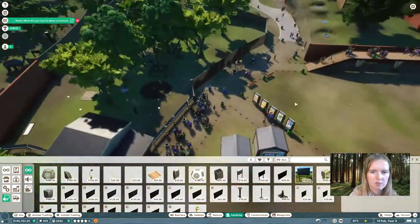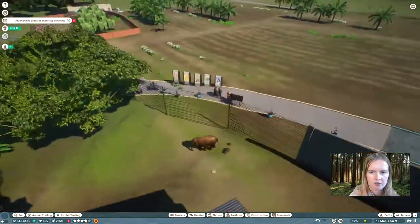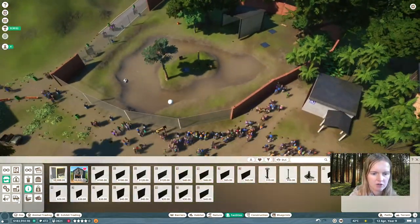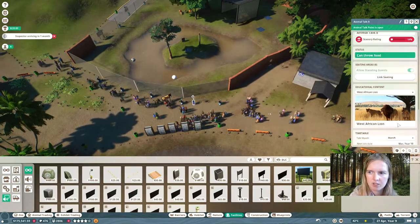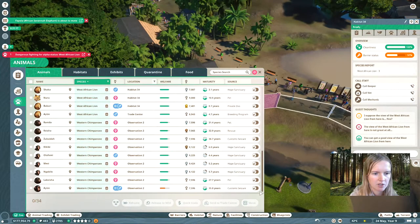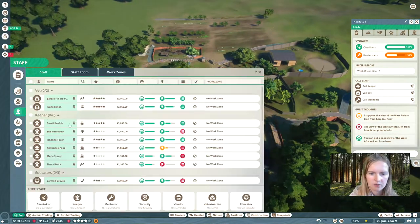Let's get one animal talk here at the chimpanzees. Later on there's going to be another monkey species — the orangutan — and you will just add those to the chimpanzee habitat. Make sure you just add as many animals in one habitat as possible because that is just efficient. Don't forget to place animal talks at all the habitats.